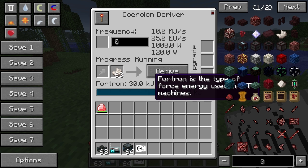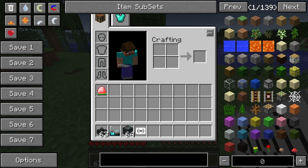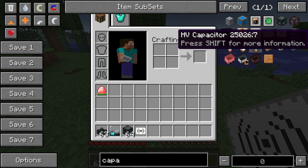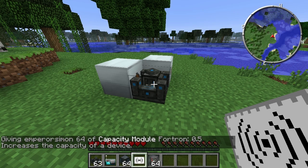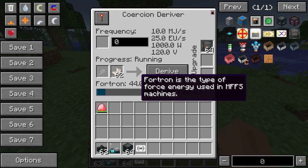The next thing we want to look at is how to upgrade what we've got in there. As you can imagine, it's capacity that we need to look at. So this one on the other hand - that's the one for the other MFFS. So we go into it and you can see the capacity starts massively increasing like so.